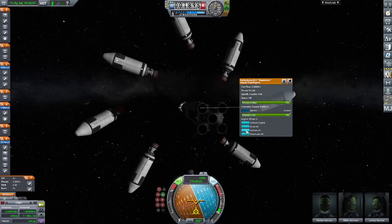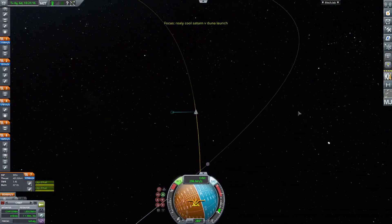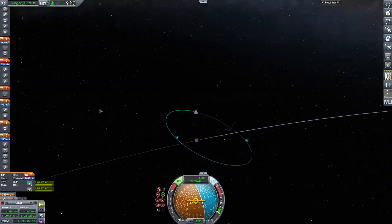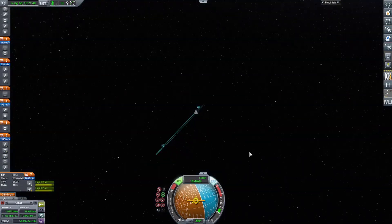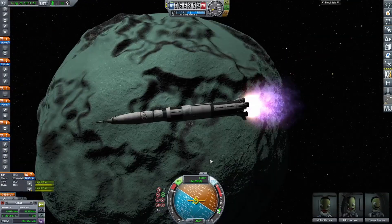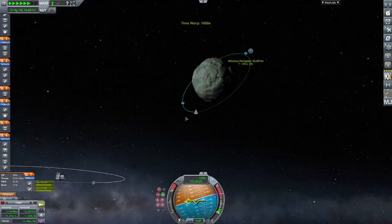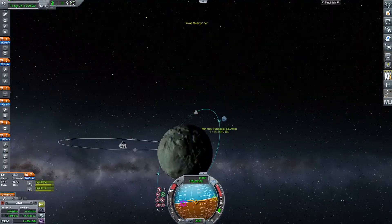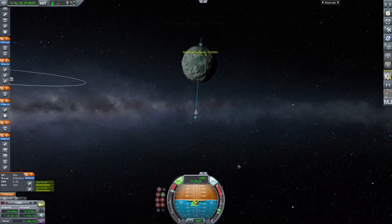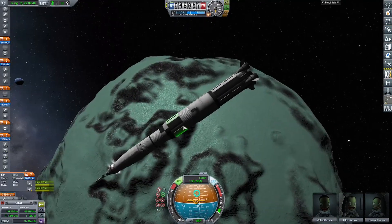The Rhino engines only have about 100 meters per second of fuel left, so we'll have to use the lower stage of the Saturn V, but it will not be used up — we'll only use about 400 meters per second of its fuel by the time we've landed on Minmus. Now we've made the transition to getting an orbit of Minmus and circularizing the burn. You can see how nice Minmus looks with the Parallax mod — it doesn't change anything besides how the planets look, and I think it looks pretty nice.